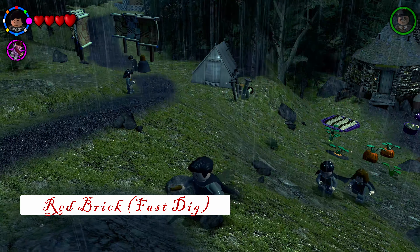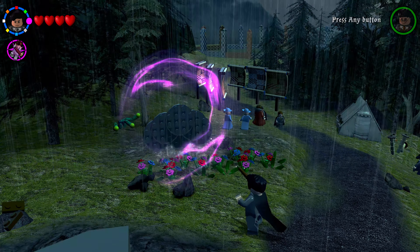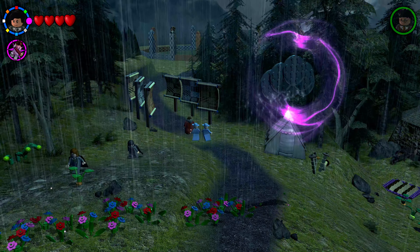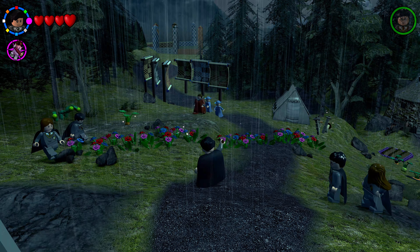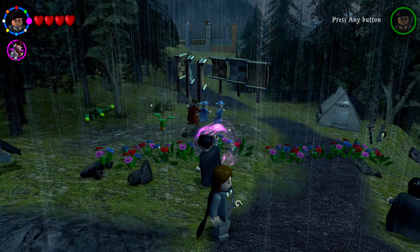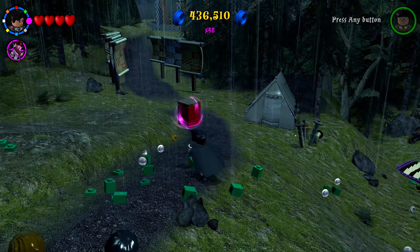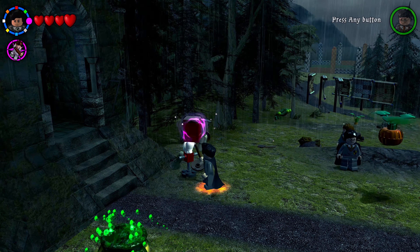Along the path to the quidditch fields there are small discs you can Wingardium Leviosa to form a cloud — use Wingardium Leviosa on the cloud to spray water and create four flower patches. Once all four patches are created, destroy all of them with Wingardium Leviosa and your next red brick will spawn. Take it to the entrance of the Hogwarts grounds to collect the Fast Dig red brick.